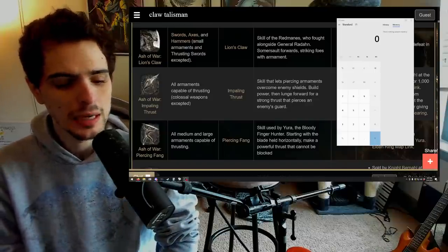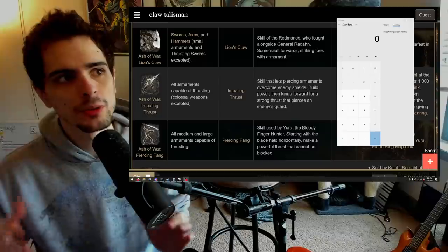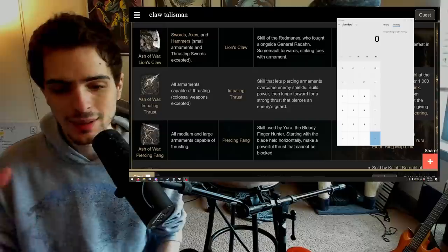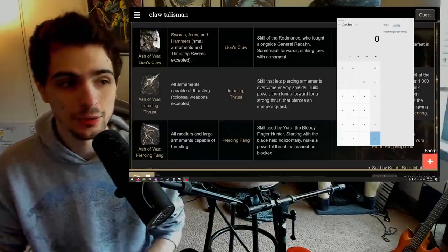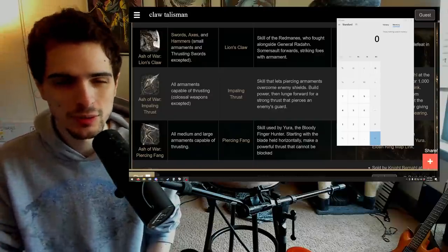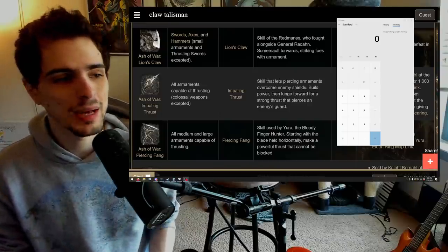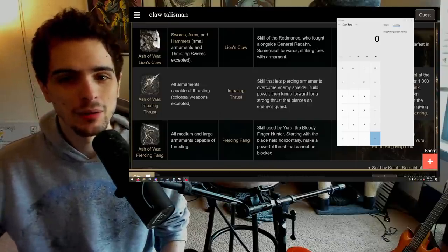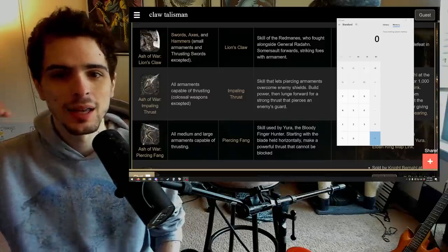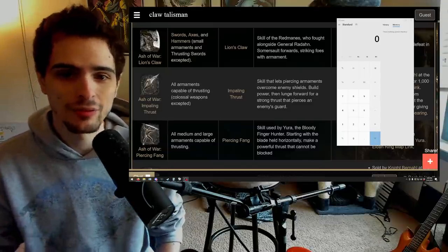Hey guys, Scott here. Today I want to talk about one of the core balancing issues in Elden Ring — the issue of multiplicatively stacking damage. Instead of having a 10% buff, a 10% buff, and a 20% buff add up to 40%, you do 1.1 times 1.1 times 1.2, which gives you more like 32 or 33%. Because of the amount of little things that add up with multiplicatively stacking buffs, it ends up getting exponentially higher damage to the point where you can one-shot with half of the ashes of war in the game.